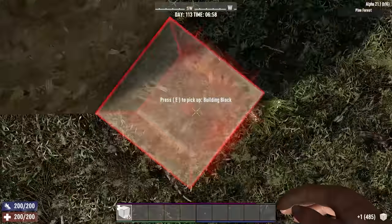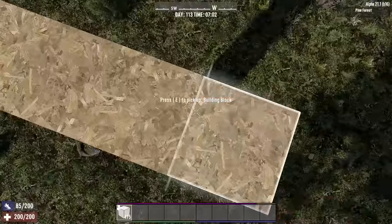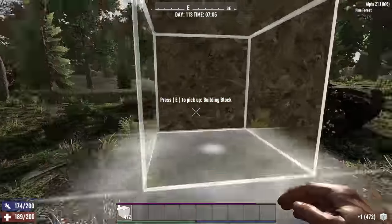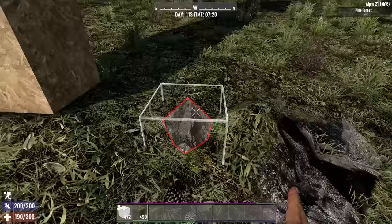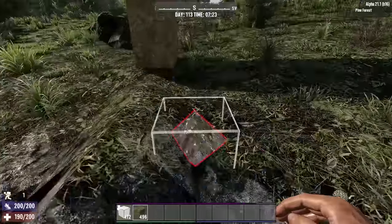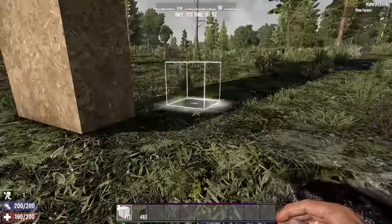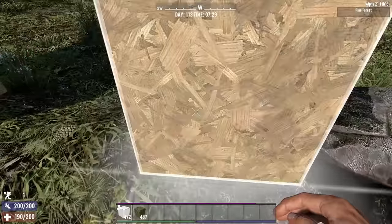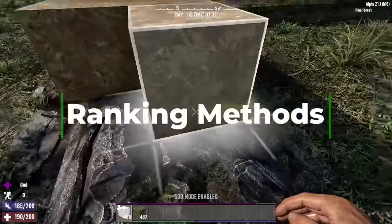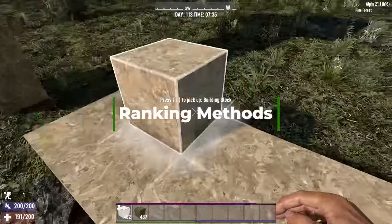For long-term viewers, you'll know that in Alpha 20 I started the process of trying to work out how to evaluate horde bases and what criteria should be used, and I got a ton of useful feedback from you all in the comments. This first part of the video is going to talk about how that's all been pulled together and the theory behind how I'll be evaluating my bases for this Alpha. If that's not your cup of tea, I've marked chapters below for you to skip around, but the rankings will make more sense after the theory. For those of you who are still here, thank you for indulging me, but I hope this is a useful approach to use when talking about bases.